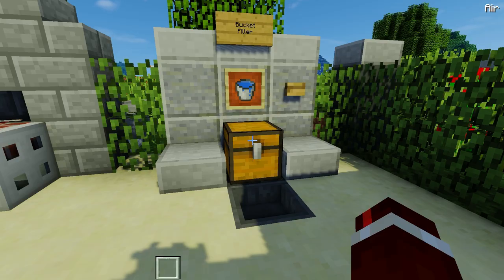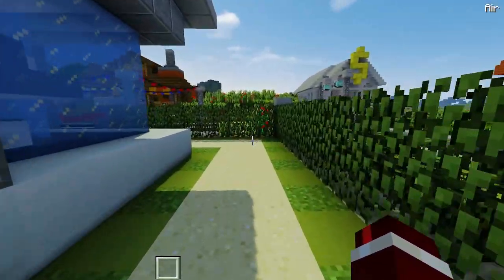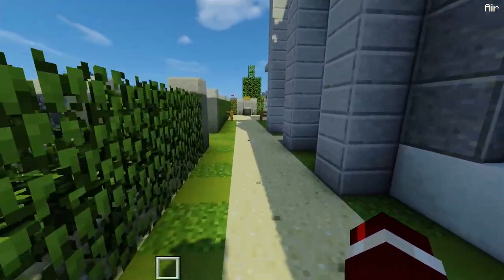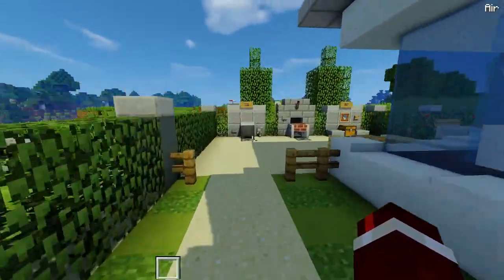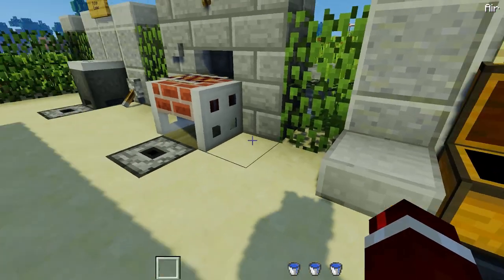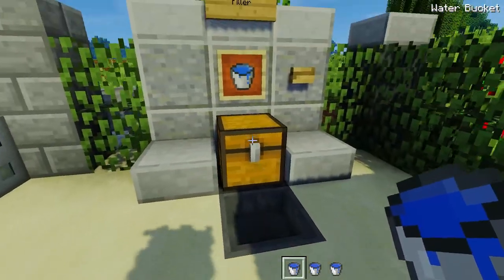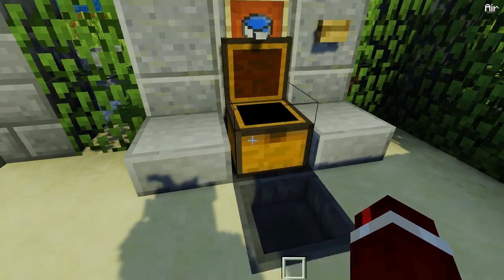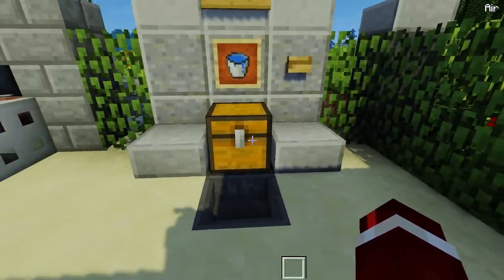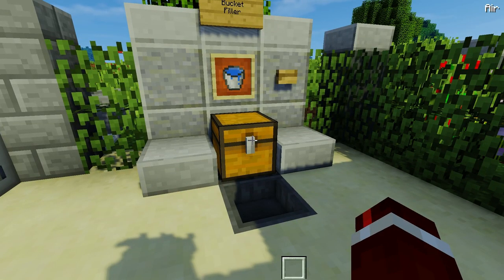So this pretty much means that you guys can actually do whatever you want while that is actually filling up. You don't have to be waiting around there. And then you can come back, collect your water — however many you ever need. So maybe you need to grab a couple of buckets here and you're good to go. And then once you've finished with those, you can pop them back into there, refill them, pop them all in, press that button, and it will refill all those buckets you put in there. How easy is that? And that's what I'm going to be teaching you guys how to build today.